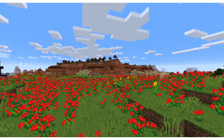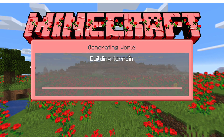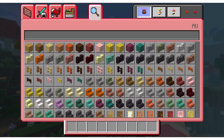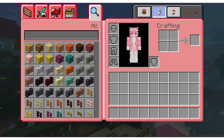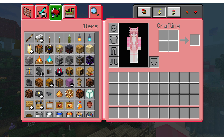The first resource pack I'm reviewing is Rose Bud GUI and Hotbar. This resource pack changes the appearance of your Minecraft background to look like a field of roses. They also changed your button, hotbar, and GUI to match. It's such a pretty pack that I found yesterday and it makes my Minecraft GUI look beautiful.